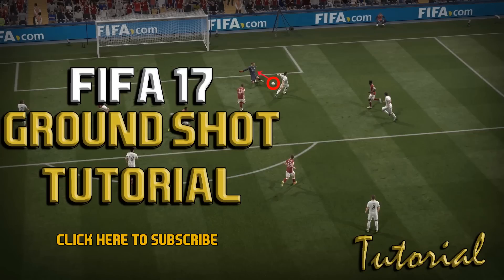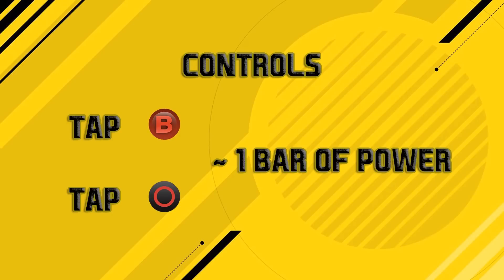So you want to keep checking back to make sure you're on top of your game. Let's start off with the controls for the ground shot — very, very simple. All you have to do is tap the shooting button. On Xbox that's the B button, on PlayStation that's the circle button. You want to have around one bar of power, with a maximum of around one and a half bars. Anything below that is perfect — it does not have to be exactly one bar, it could be less.